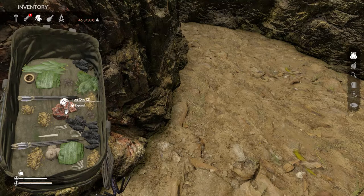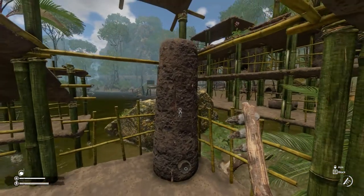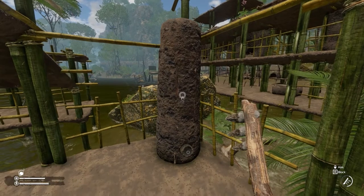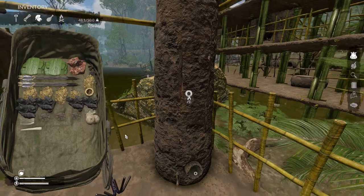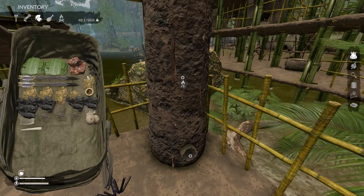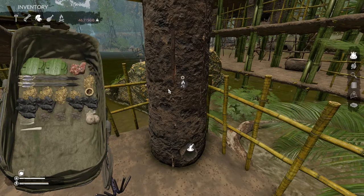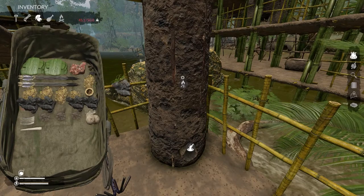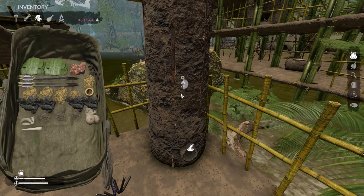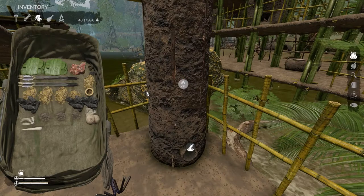This is the iron — iron ore. Okay, now we are back at the base in front of the forge. The first thing you want to do is take the iron ore and place it on the bottom of the forge, and here you have to fill in with charcoal. You will see that this icon will go completely white and you know that it is filled up like so.